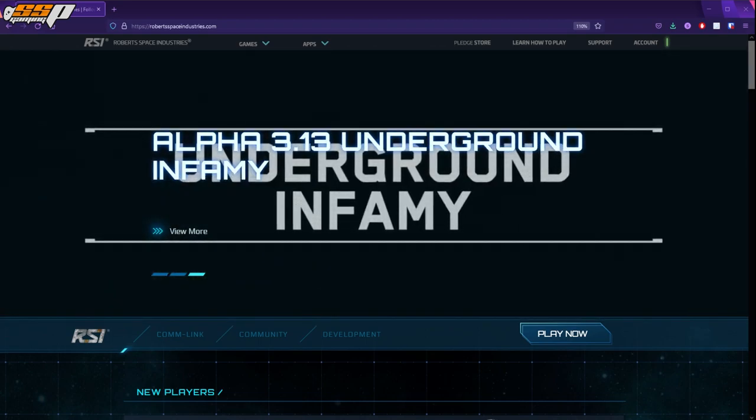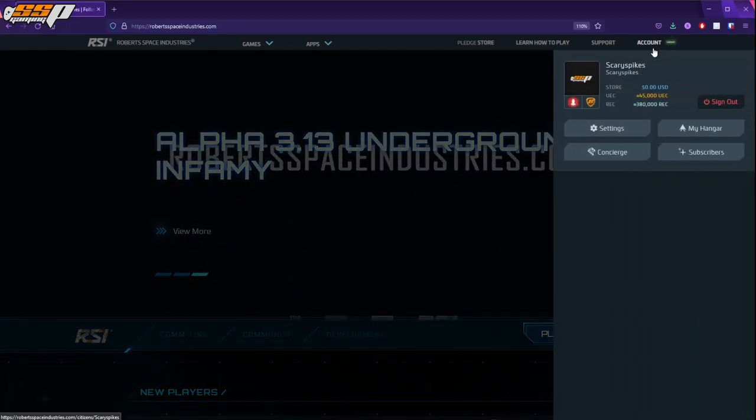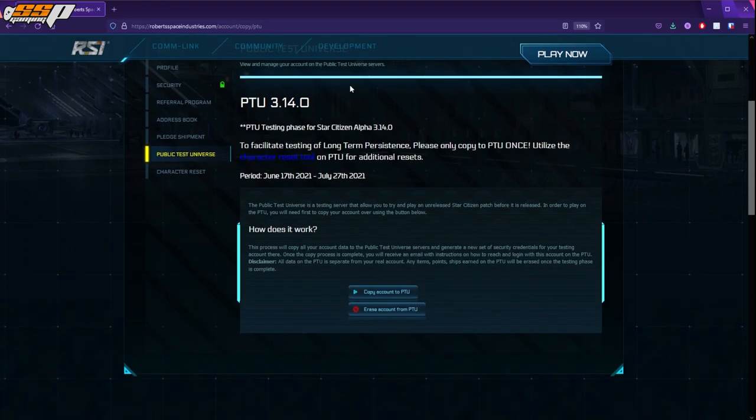There's a few steps to follow, but it's really easy to set up, and it'll let you test stuff before it actually comes out. First, you have to be on the RSI website. Go ahead and click on the account button, click on My Hangar, then click on Settings in the top left-hand corner. Click on Public Test Universe displayed in yellow. You'll see the current patch — for example, 314.0 — and all you need to do is click the button to get your account copied over, which takes a few minutes.